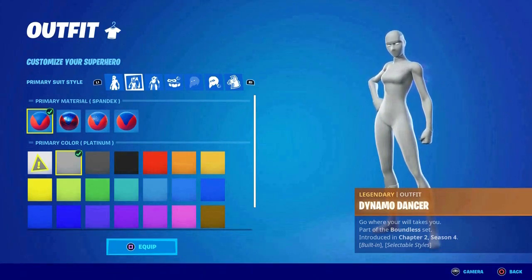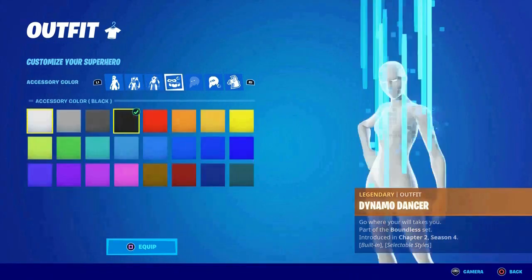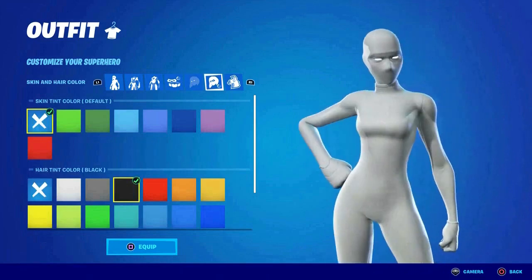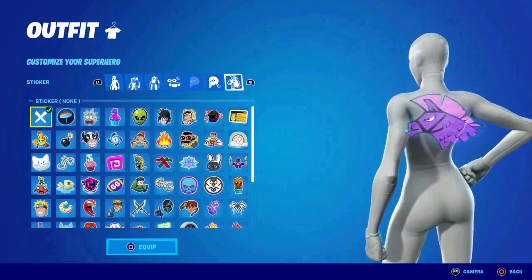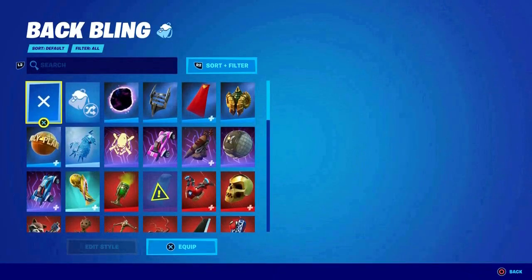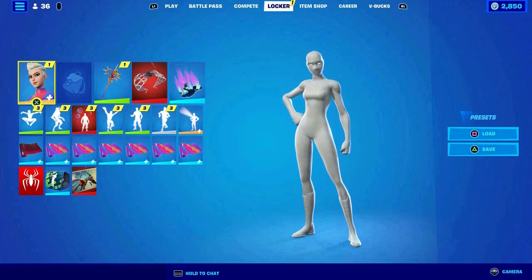Make sure you have that selected — super important. Then make sure the accessory is white. You can leave the rest as none or default — no design or anything. Then hit equip. There you go — this is the all-white superhero skin. That's what you guys were asking for and that's how you do it.